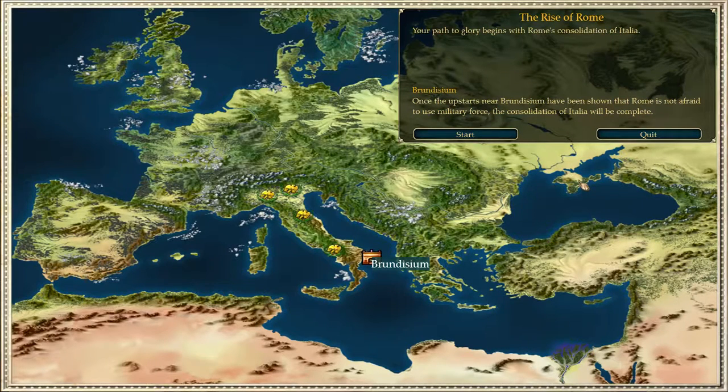Hello and welcome to episode 5 of my Caesar 4 tutorial let's play series. This episode will be on the Brundisium campaign. This campaign can either be very easy or very difficult - it's totally up to you - but if you watch this video it will be very easy without a shadow of a doubt. This is the first campaign where it's going to introduce military force, so there will be some fighting.